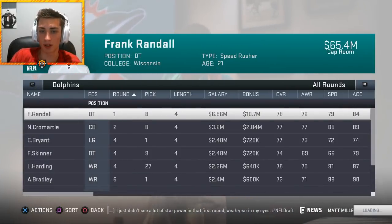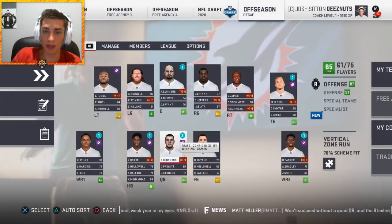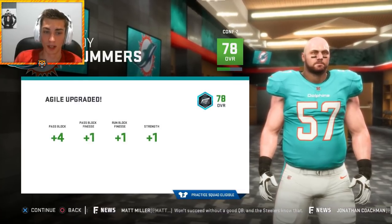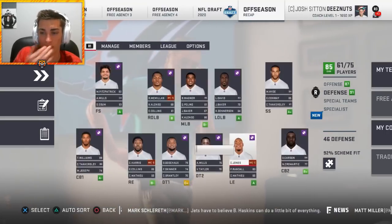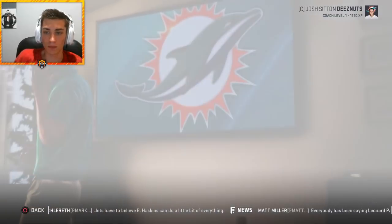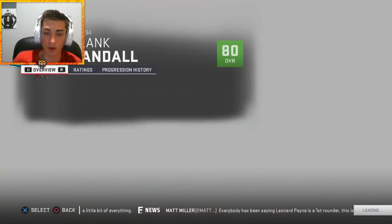Draft recap: got Frank Randall who might play right end, good backup cornerback in Cromartie, CJ Bryant as a potential starting left guard, Fernando Skinner as a backup DT. Solid overall draft. Working on scheme fit — Roy Summers gets plus four pass block, boosting the offensive line. Defensively we have a 92% scheme fit in the 4-6. Frank Randall is being moved to right end and placed in the depth chart manually.